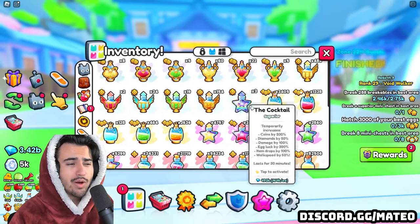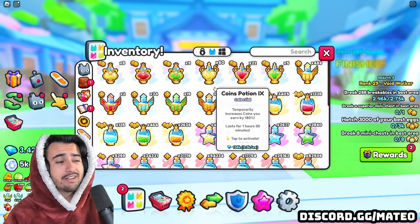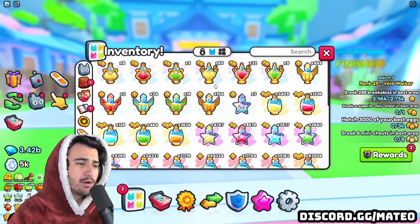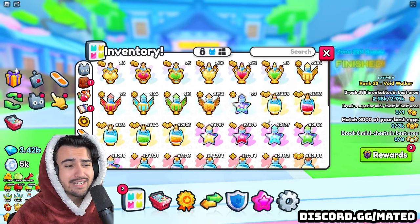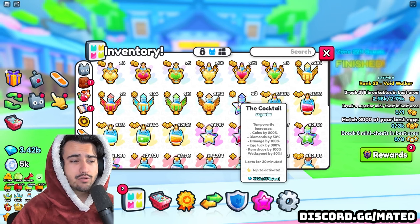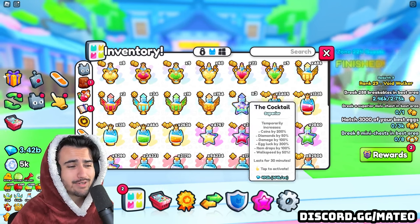Besides the diamond potions, for the rest just drink whatever max ones you have from grinding — don't go out of your way to buy all the potions. With high level potions there is very little return because there's a decently low limit for how much boosts actually help in this game, and we don't currently know exactly what that limit is. The only other useful ones I'd say are the lucky eggs potions for getting stat pets. Cocktails are really not worth it if you are just grinding for diamonds — they're more useful when grinding for items specifically, since you can sell those items for 164,000 each.